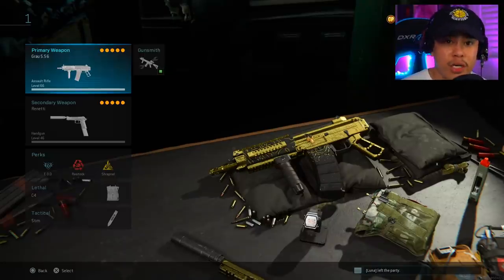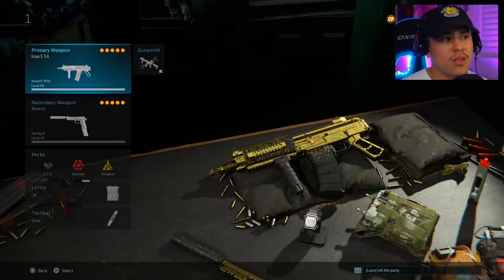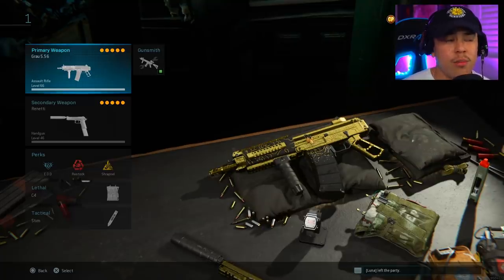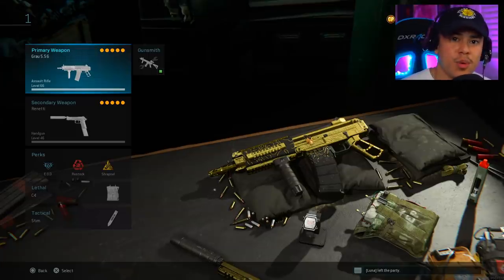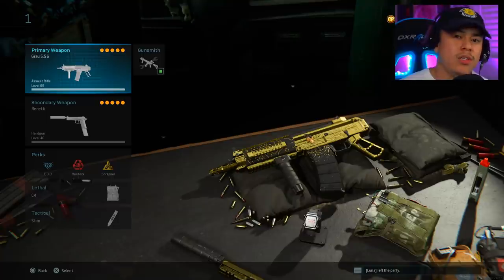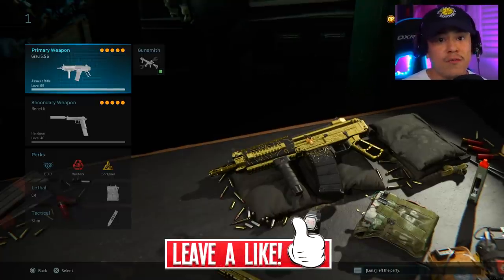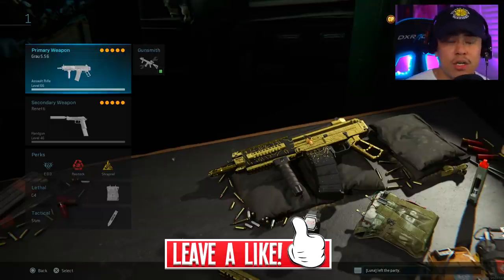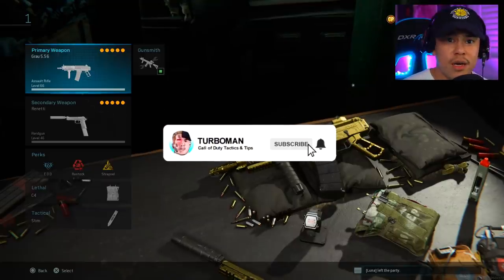Now I'm going to break down my gameplay using this exact same setup. Since we're not using Ghost for a change, you guys can learn how to actually stay alive when you're not using a stealth perk like Ghost or stealth attachments like the monolithic suppressor. I hope you find this video helpful — if you'd like to see more breakdown videos, make sure to leave a like so I know this is the content you want.